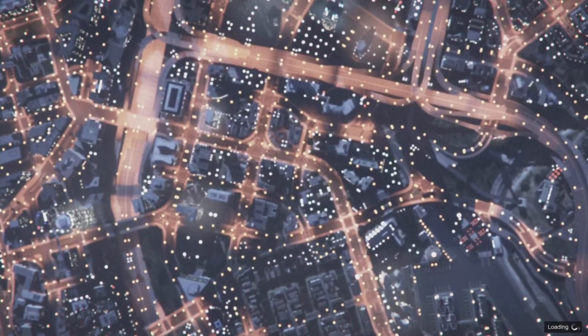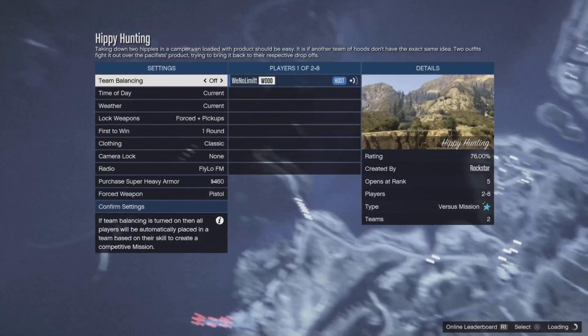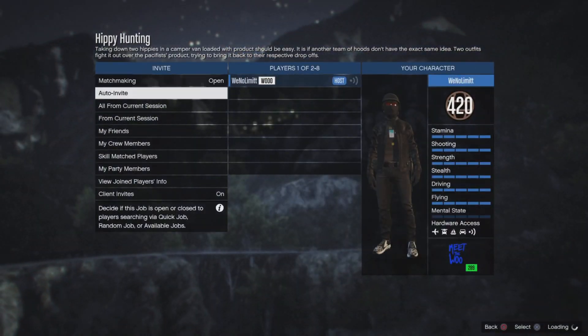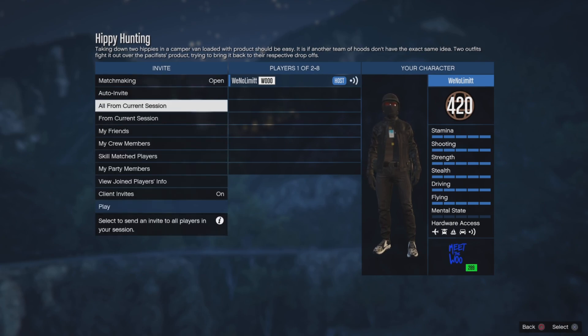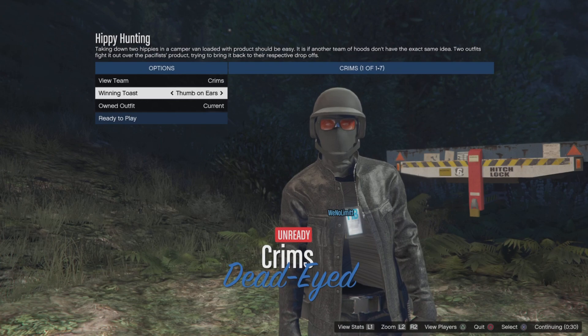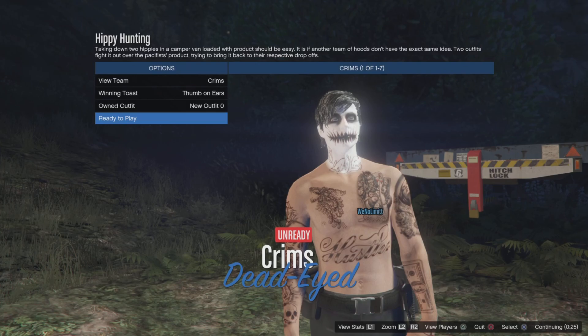This is the crooked cop workaround since they took that out of the game. Once you're in here, go to Clothing and put Player Owned, confirm settings, and invite your friend or whoever you need to do the job with. Once your friend's in the job, start it. Once you're in the job, go once to the right — that is how you merge your belt or anything else onto the outfit.